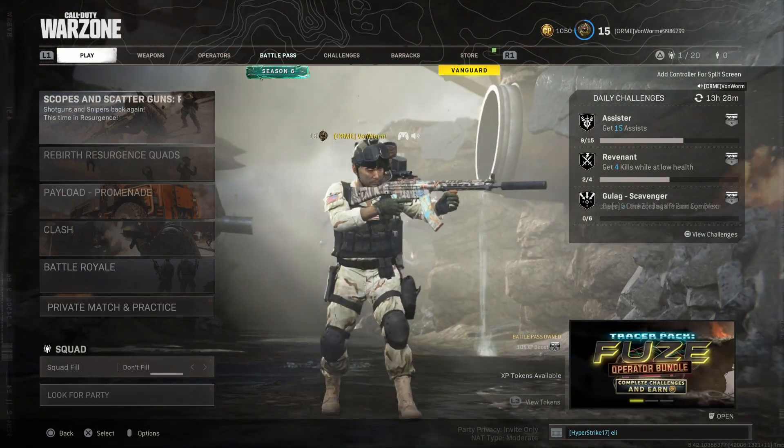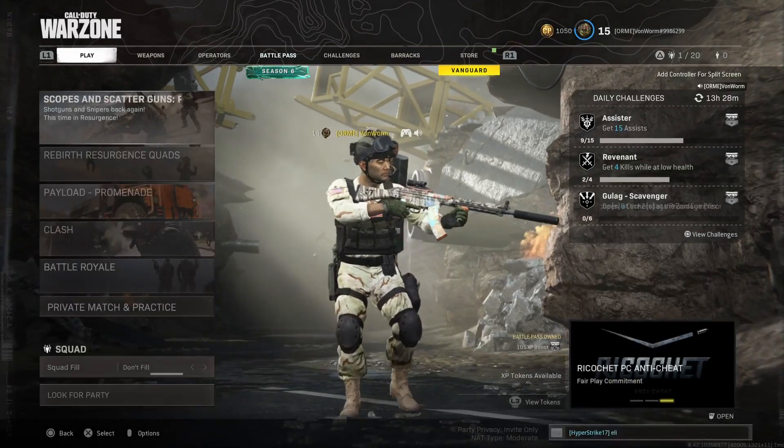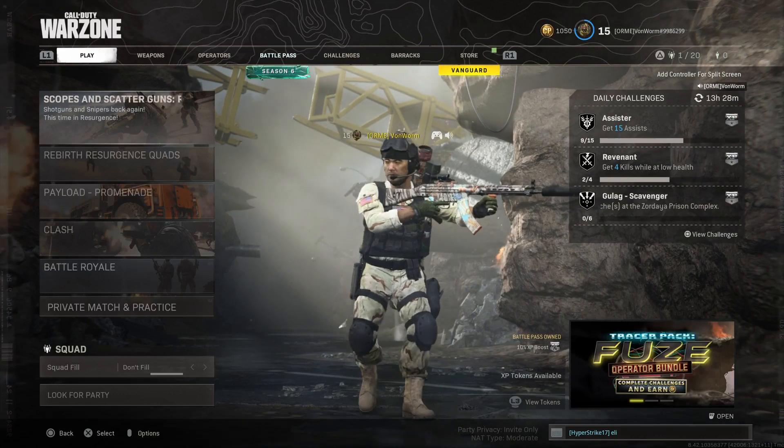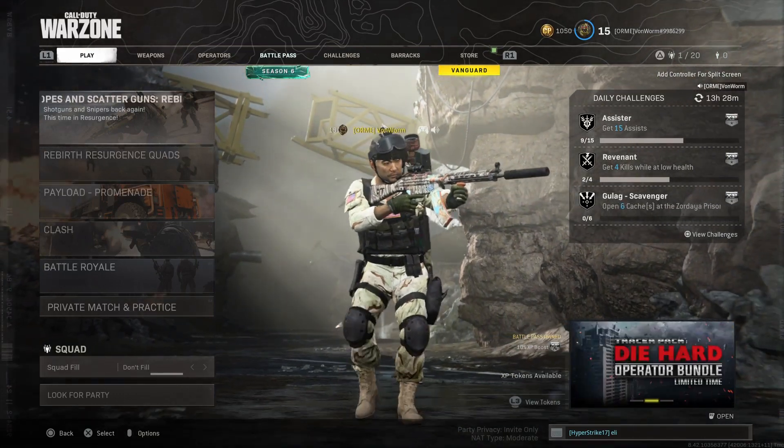Now a very kind viewer of mine, very cleverly named Brainache, said that you can actually go to your blueprints in-game and it works. Now this is not a fix, and it will not help any gun that you have a weapon mod on, but it will help any gun that you don't.